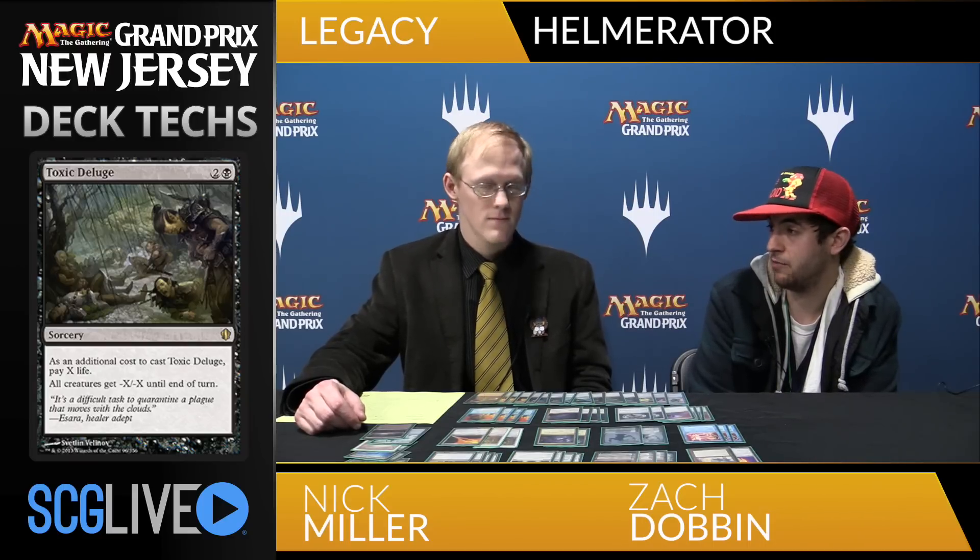This deck looks really sweet. Let's look at the sideboard. You've got three Toxic Deluge — what's the big matchup for that? Toxic Deluge is for your Death and Taxes matchup where they have their Revokers, Thalia, and Stoneforge Mystics. Game one your game plan is that most of the time they have no idea what you're trying to do. Ensnaring Bridge gives them a really tough time game one because the only card that answers it is Flickerwisp. Your Deluges are for creature decks — Maverick, Death and Taxes. You can also bring it in against Blue-Red Delver, blow it up for one, and kill all the Elemental tokens from Young Pyromancer.